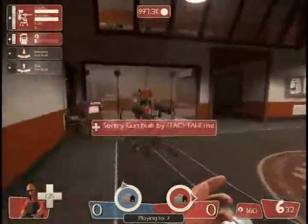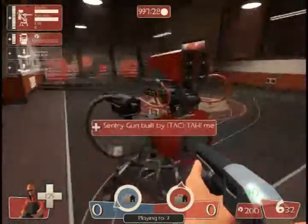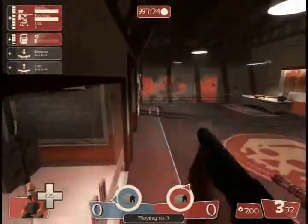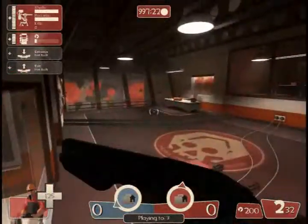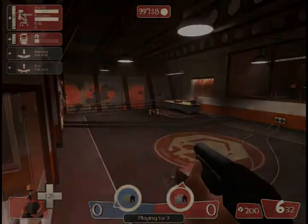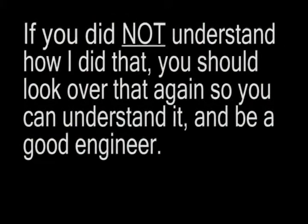Once it's built up, you can guard it from there and let the flow go by and start shooting at people while that thing shoots too. Next I'm going to show you how to build it above ground, so that you can protect your base and suitcase before they get to your base.